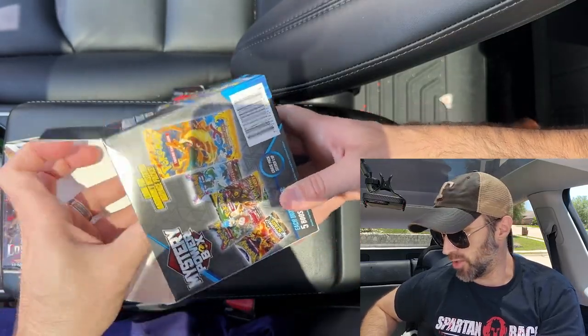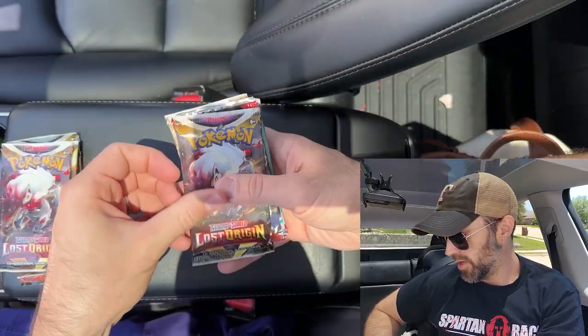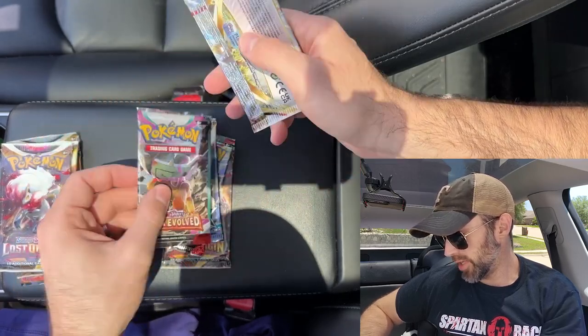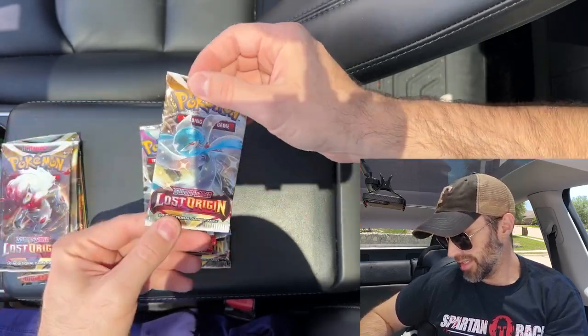And then the second mystery power box — the boxes on these are not as good as the other ones, that's for sure. We have Lost Origin, Obsidian Flames, Brilliant Stars, Paldea Evolved, and another Lost Origin. These aren't ones I'd pay retail price for, but at $15, $3 a pack — you decide if it's a good value. I think it is. These are sold by MJ Holdings, so you always got to keep that in mind. Let's get started opening these up.